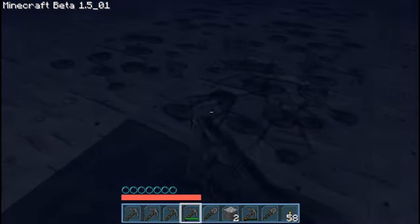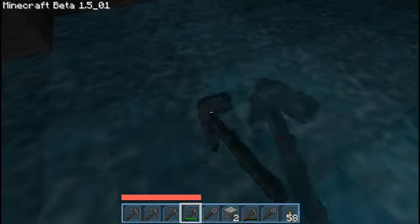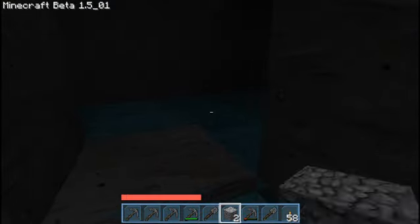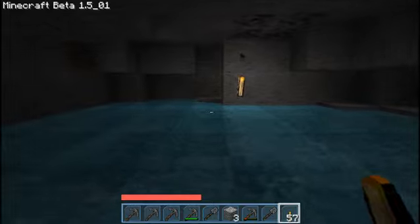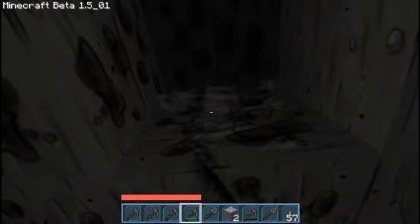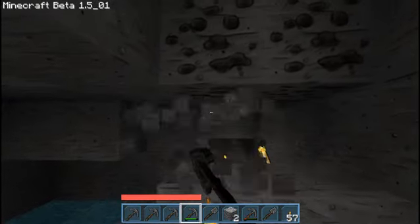This is way too hard to mine. I think I might just leave this. There's coal everywhere in this. Coal, coal, coal, coal — I'm going to have plenty of coal. I just need iron now, lots and lots of iron, and I will be set for life.